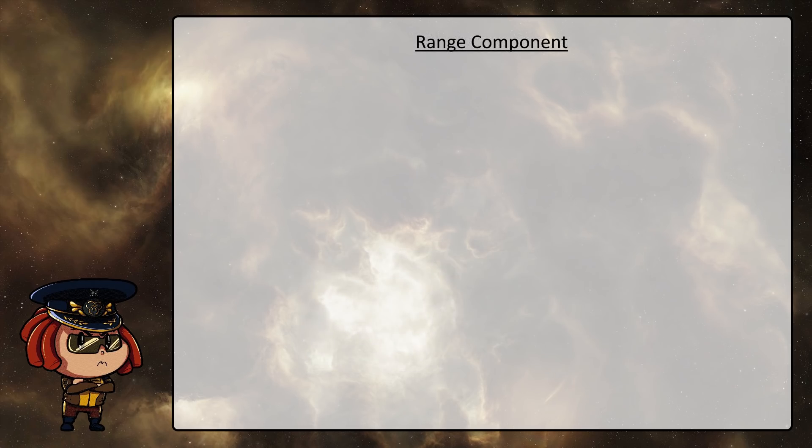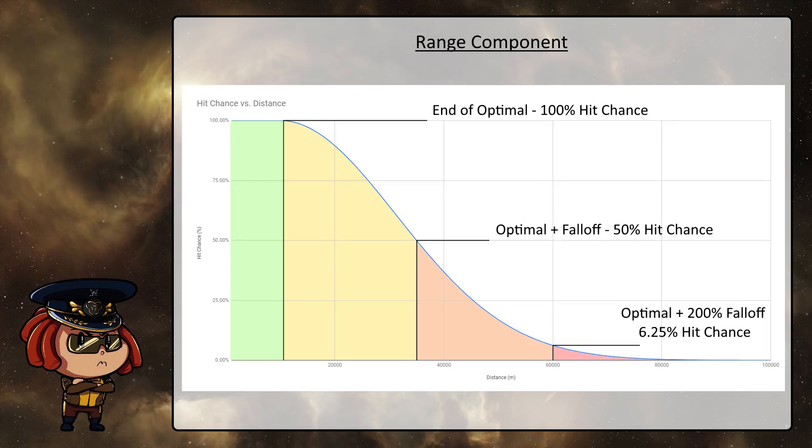The range component is a little difficult to understand if you just lay it out mathematically, so I've decided to represent this in a visual format with a graph showing the percentage chances of hitting at different ranges with a theoretical weapon system that has a 10km optimal range and a 25km falloff range. As you can see, by the time you reach the limit of falloff, you're only going to be able to hit 50% of the time even if the target is stood completely still. By the time you reach double your falloff range at 60km, you're down to a 6.25% chance to hit from range penalties alone, not including any tracking difficulties. Also for future reference: the distances here are measured from the edge of each ship's sphere to the edge of the other ship's sphere.